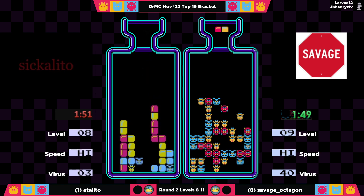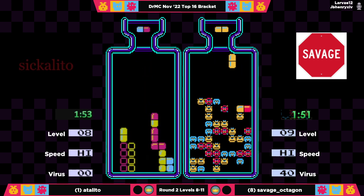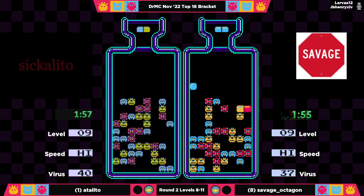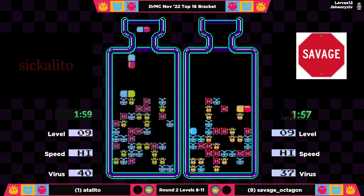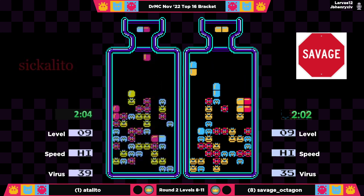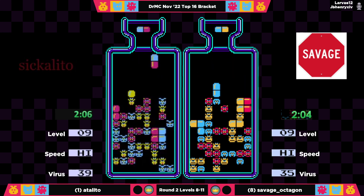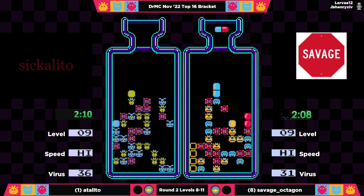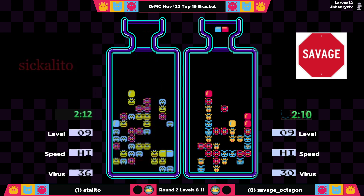With three viruses to go and Adelito really just locked into blue, he does combo out a lovely combo. But he is behind here by about three viruses as these players go into the next level. Savage is going to have a lot more fun towards the end of the game. Meanwhile, Adelito really stacked hard on that left side — that could make clearing things out difficult.